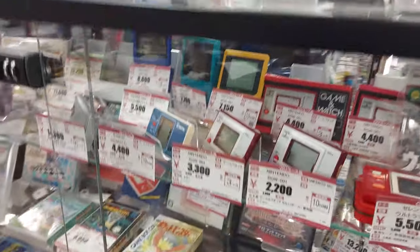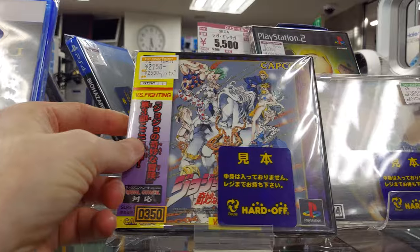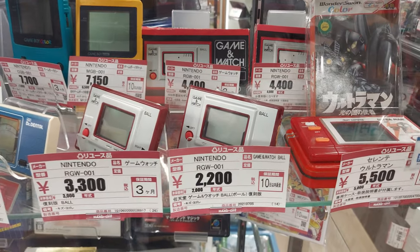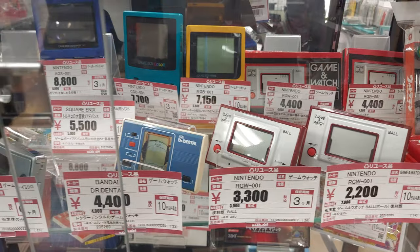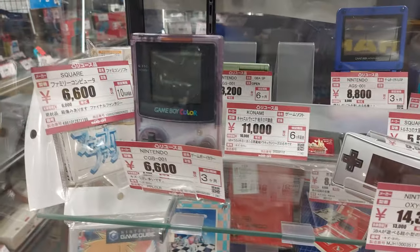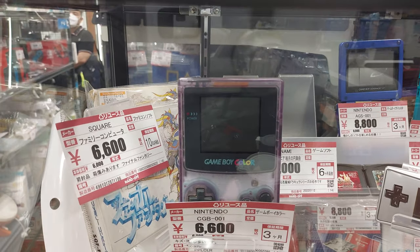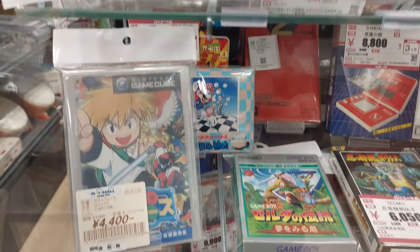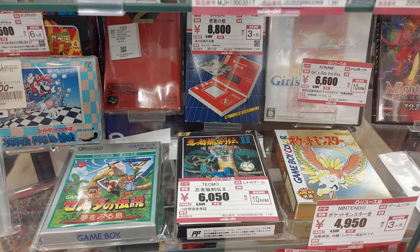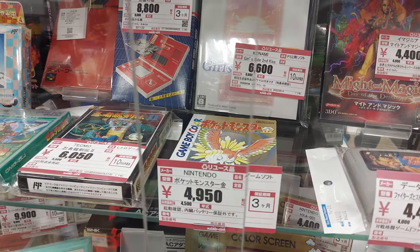Let's check out what they have in the glass case. They've got JoJo's for $27.50 — that's for the PlayStation. Some handhelds in there — some Game & Watches, some Game Boy Colors. There's a Game Boy SP for about 8,800 yen. Got a Game Boy Micro in there for about 14,400 yen. Game Boy Color in Atomic Purple. Zelda Densetsu for the Game Boy. Ninja Gaiden 2. Pokemon Gold for $49.50 — wow. There's also a cool little gaming watch there from Bandai.